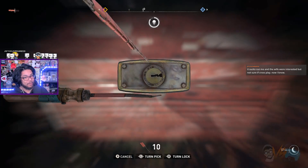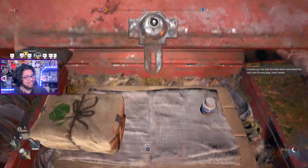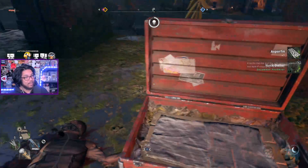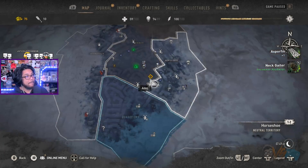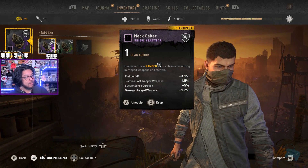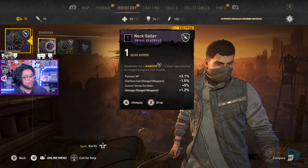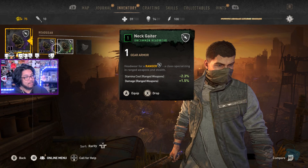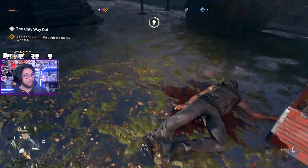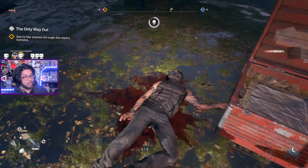That means you gotta get two PlayStations — I don't think you can go local either. Neck gator, uncommon headwear. Uncommon headwear — okay, this is for a ranger class. Stamina cost for range weapon damage, range weapon — garbage, garbage, garbage. I'll search.